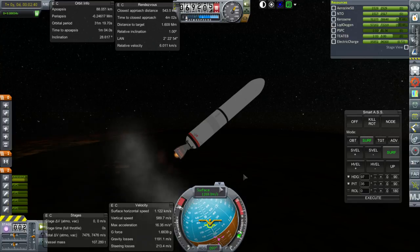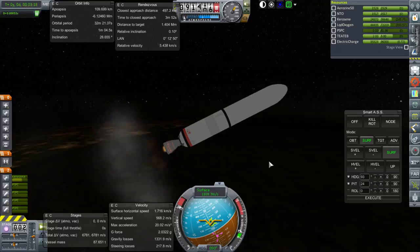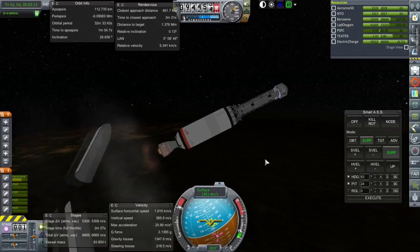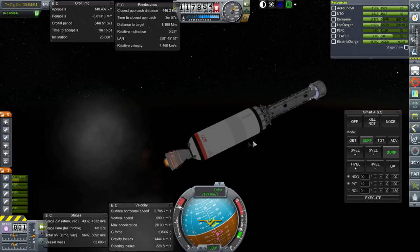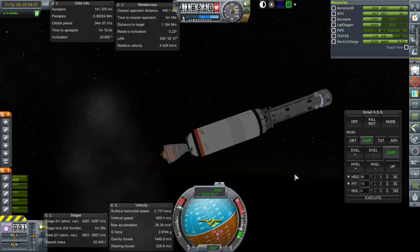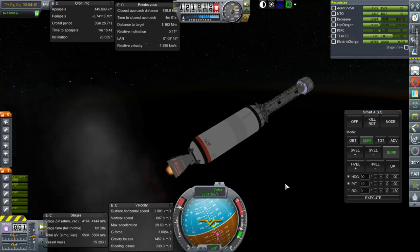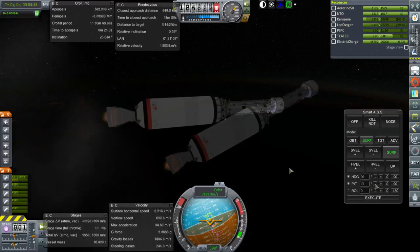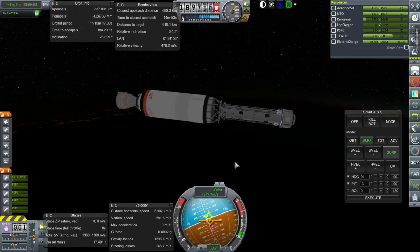It looks like we still have enough delta-V as long as rendezvous itself doesn't take too much, but it might be reading wrong because we haven't released the fairing yet. Let's try and dump the fairing early in the hope that it saves delta-V. We won't make orbit on this stage, but like I said, we have some delta-V in the payload to finish orbit. Looks like we'll be maybe 300 meters per second shy.